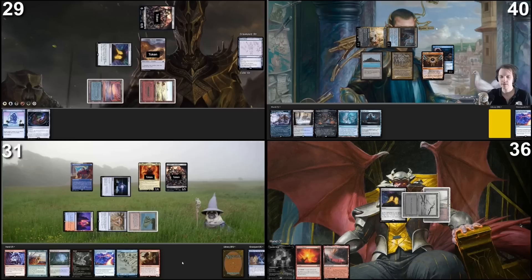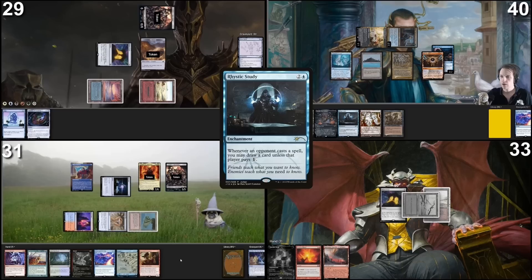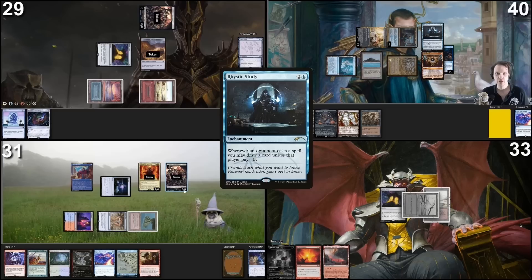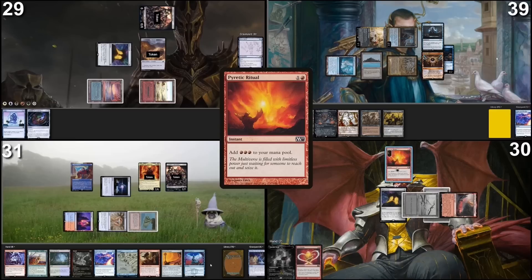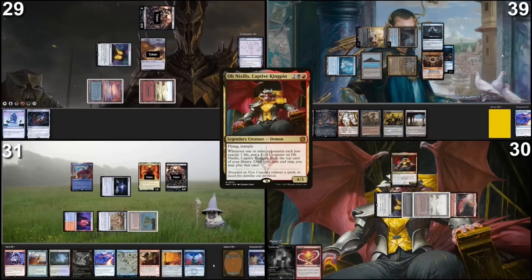I will untap and draw a card. Let's go with combat. I'm swinging at Obnixilis Coffee for three damage. I shall take three damage and draw two cards. I'm gonna play this Cephalid Colosseum and cast a Rhystic Study. You can grow your army and you can have card draw with your fish. And then I pass my turn.